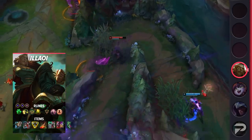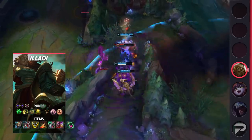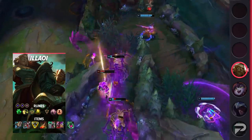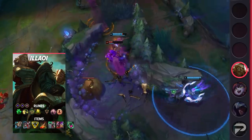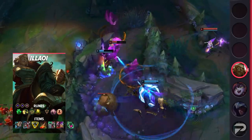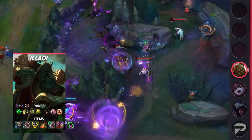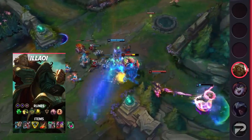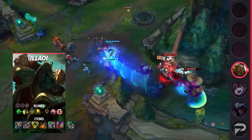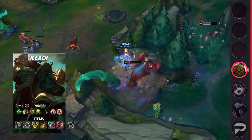For your runes, run Grasp of the Undying, Demolish, Bone Plating, Revitalize, Presence of Mind, and Last Stand, with double Adaptive Force and Armor or Magic Resist. For your items, start with a Corrupting Potion, then rush Hullbreaker. Once you have that, grab either Steel Caps or Merc Treads and then go for Trinity Force. This mythic is a lot better than Divine Sunderer, unless both the enemy top laner and jungler are beefy champions that give you a lot of value with Divine. After that, grab Death's Dance, and make your last two items situational — good options are Sterak's Gage, Thornmail, Heartsteel, and Maw of Malmortius.